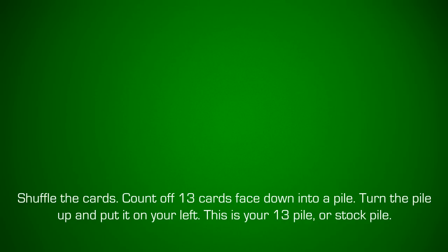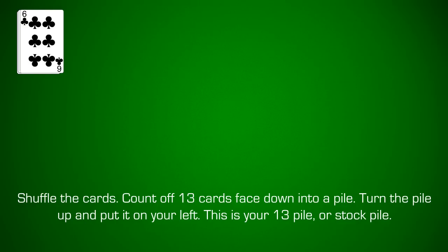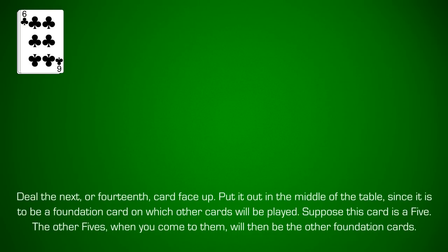Shuffle the cards. Count out 13 cards and place them face down in a pile. Turn the pile up and place it on your left. This is your 13 pile or stockpile. Deal the next card face up.